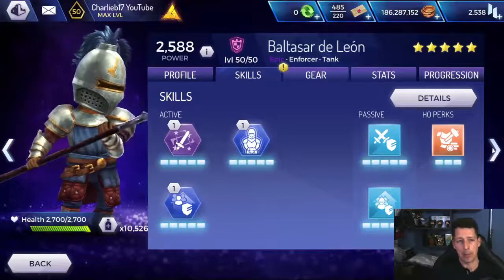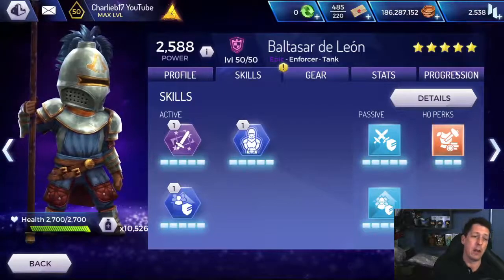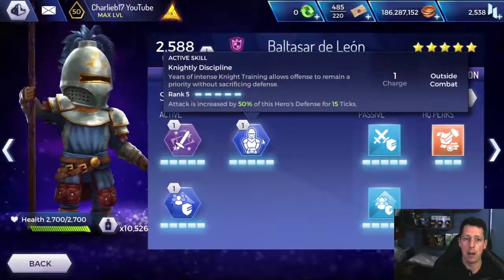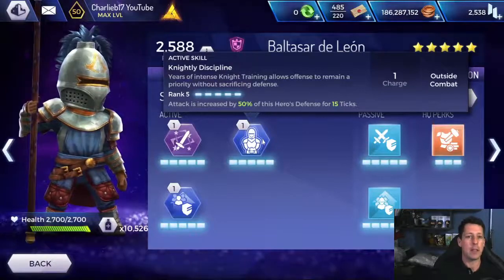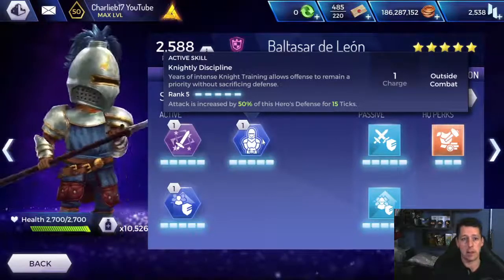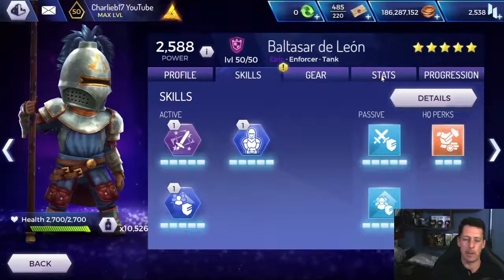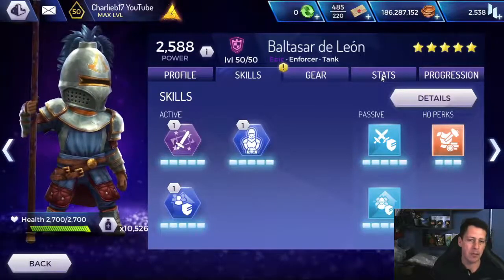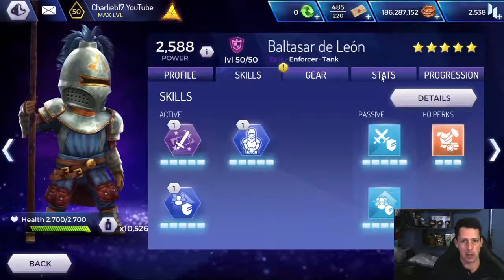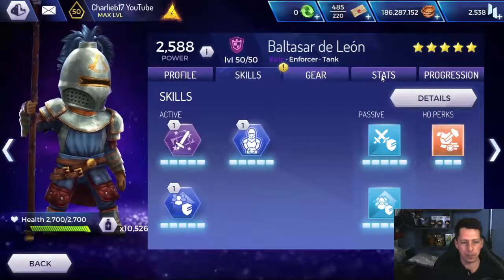Moving on to Baltasar. He is an epic hero that I adore and there's a special way you can elite train him because he works very differently to others. If you look at this ability here, attack is increased by 50% of this hero's defence for 15 ticks. So by investing in his defence, you're going to increase his attack when you activate this ability - the more elite training you've got in his defences, the better it is. He can't assassinate, can't free run, can't sneak - no point putting anything in his dexterity, lethality or agility. Obviously crit and crit bonus are always worth having.